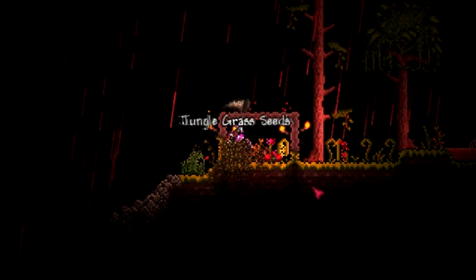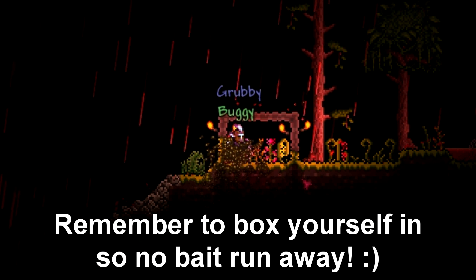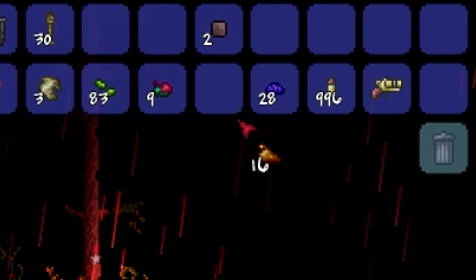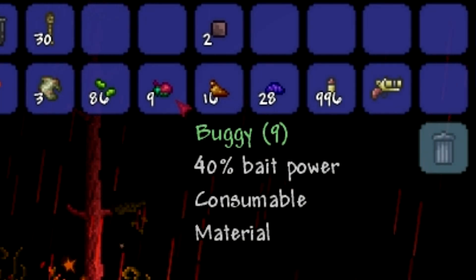That means lots of cool bugs come out — for example, sluggies, grubbies, and buggies. These are all three very good baits that you can use. The grubby has 15% bait power, the sluggie has 25% bait power, and the buggy — the best one of the lot — has 40% bait power.